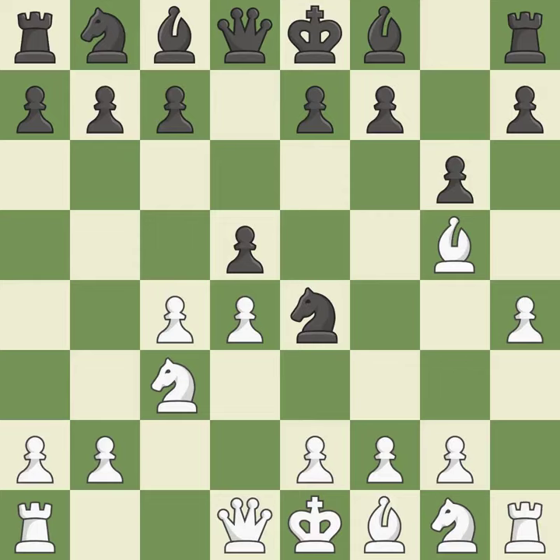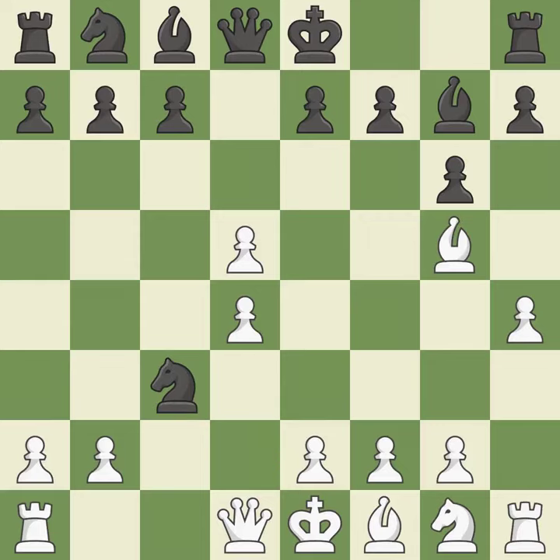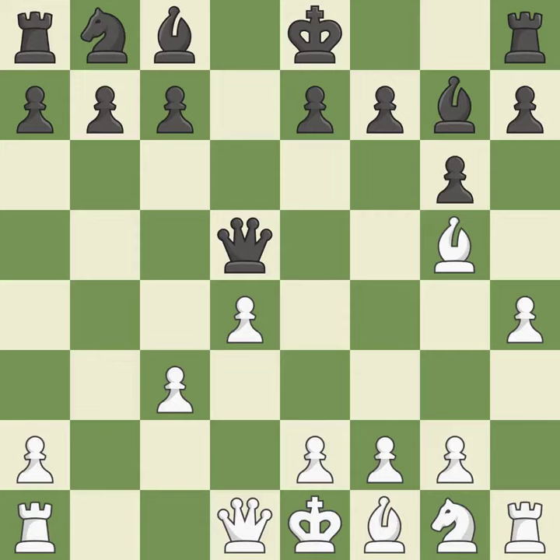This protects a bishop who was being attacked and lacked defense — it is ideal. By positioning the bishop on a potent diagonal, this fianchettos the bishop — it is quite good. This maintains the balance in material with a good trade. This is an equal trade. It is a fair deal after all captures. A queen moves off of its beginning square and into the action — it is ideal. The bishop will be better off as a result of this.